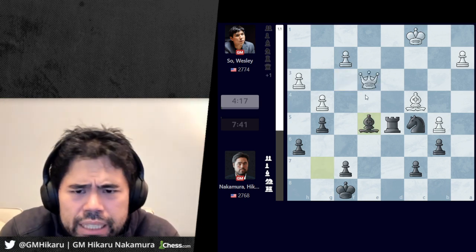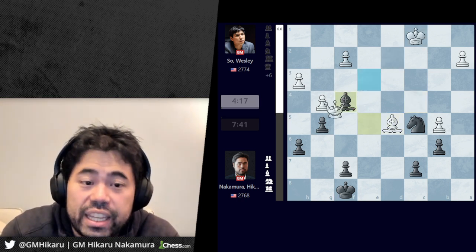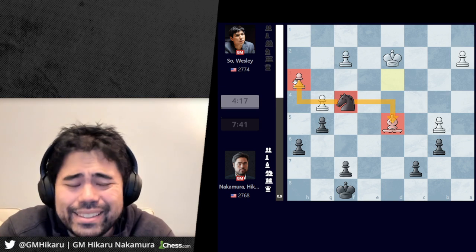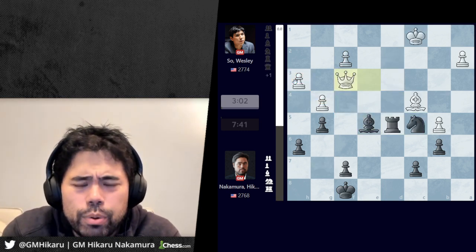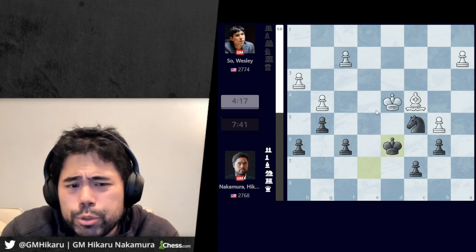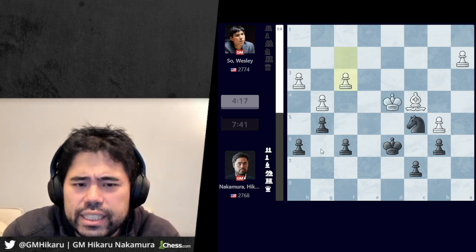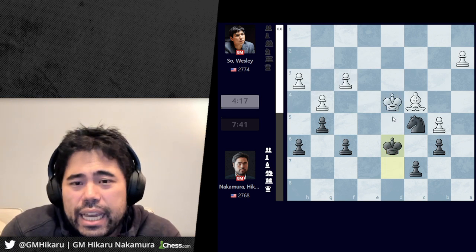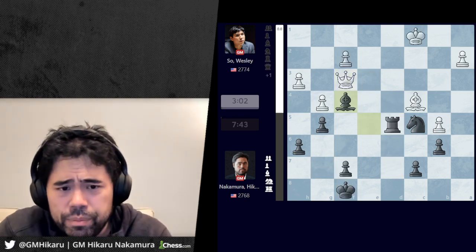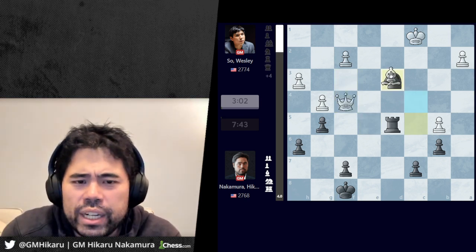He goes bishop f1, and after g5 it's very hard for white because he's going to lose his e-pawn — all my pieces are on dark squares and white has a light-square bishop. White is still a little better here, but in a game where you only need a draw this is not what you want at all. Wesley plays queen e3, I go rook d5, bishop c4, I take the pawn, and he goes queen to f3. Worth noting in this position I thought Wesley should have just taken the rook, and after bishop to f4 played king d2. If he takes on f4 it actually loses because I have knight d3 check forking king and queen, then I take with the knight forking the bishop and pawn. I was very surprised Wesley did not take and play king d2, because after takes, takes, king e7, king to d4, f6, bishop c4, king d6, and f3, this should be an easy draw for white.